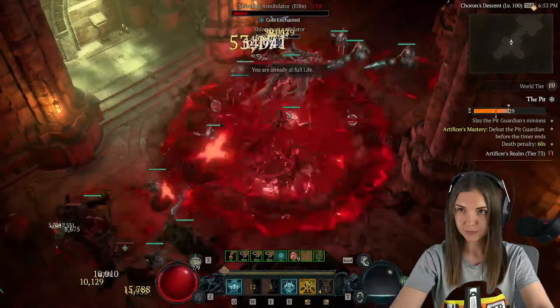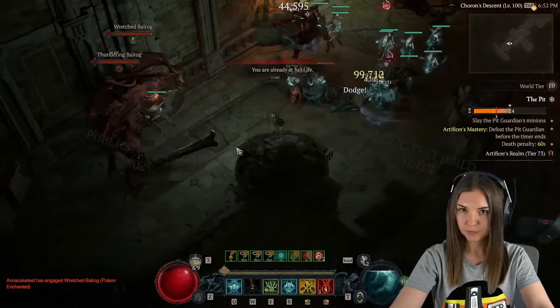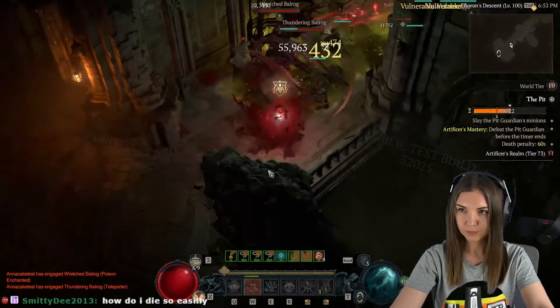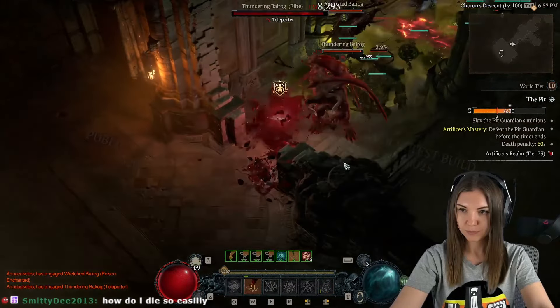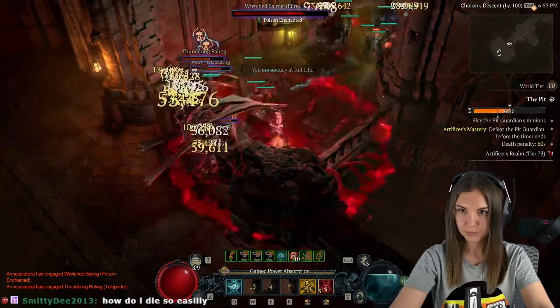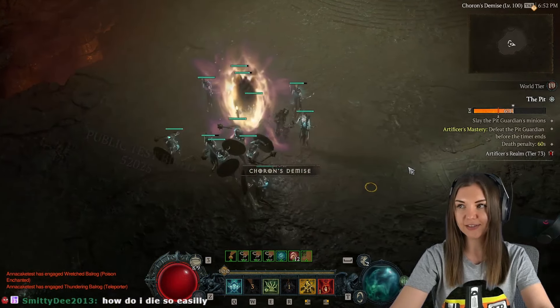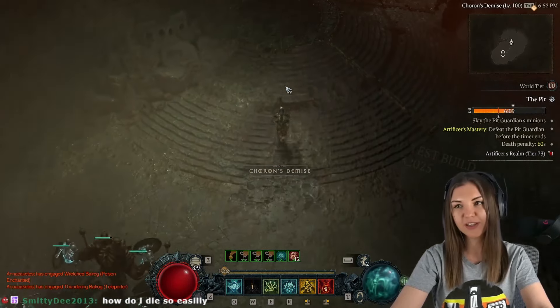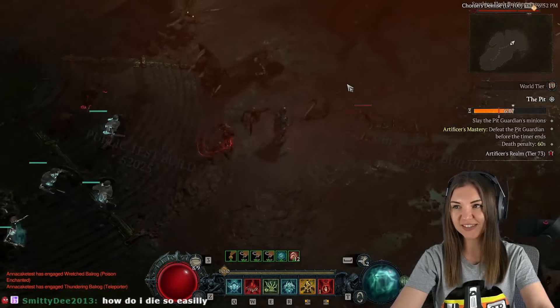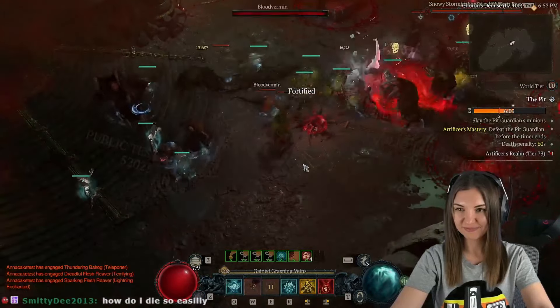A couple of corpses from Blood Mist will already be enough to explode pretty much the whole map. Then you run to another group of monsters. While your Blood Mist is on cooldown, you can use your Golem — with the new update, the Golem can scream and drop five corpses. It's absolutely amazing for this build.